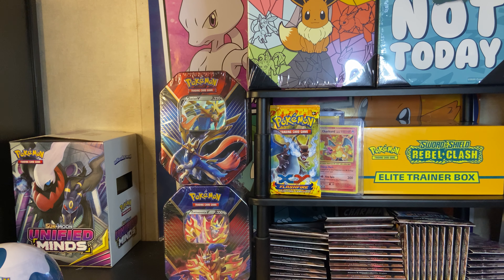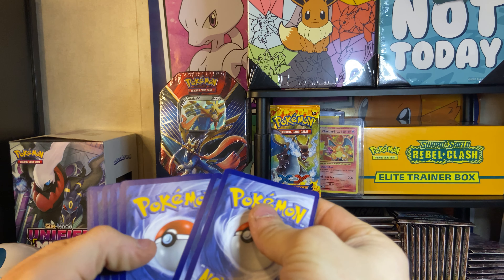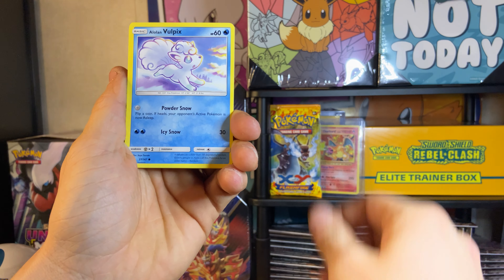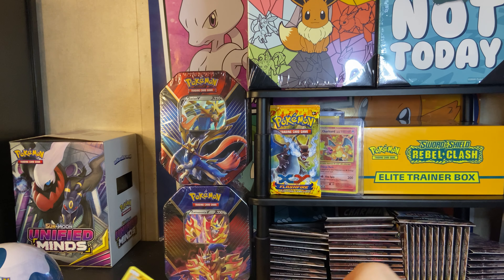Burning Shadows - can we get a hit out of Burning Shadows? There is that code card for you guys. Let's hope for a hit. Electabuzz - I thought that was Sonic for a second guys. Alolan Grimer, Ralts, Meowth, Alolan Vulpix. Another reverse rare - not too bad. Not too bad.